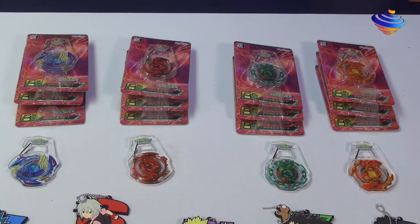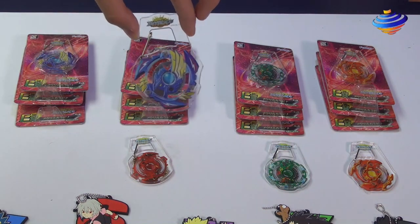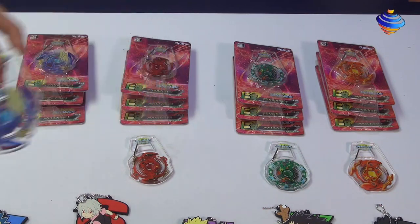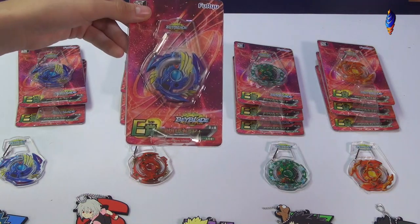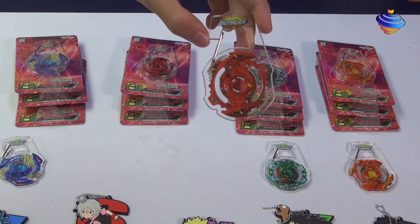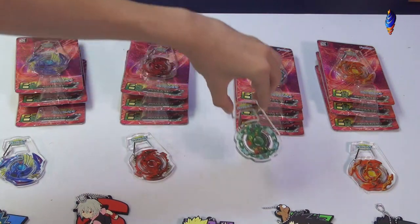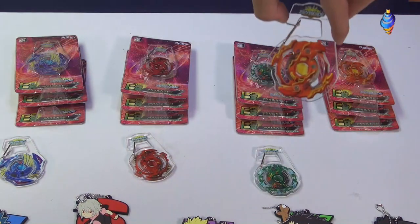Moving on to letter E — letter E comes with a little carabiner. As you can see right here, one is Victory Valkyrie. Looks pretty nice; you can see the back and everything. Here's the package for each of them — you can see letter E and you have a chance of getting one of the four. Next is Storm Spriggan — actually pretty nice detail, it matches the anime. After that we got Kajakirbius, and after that we got Rising Ragnarok.